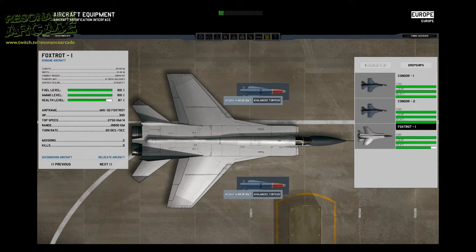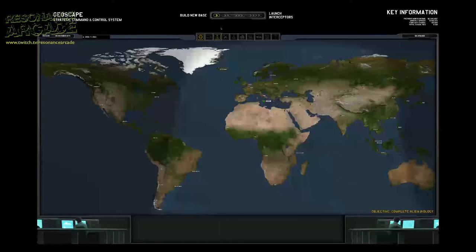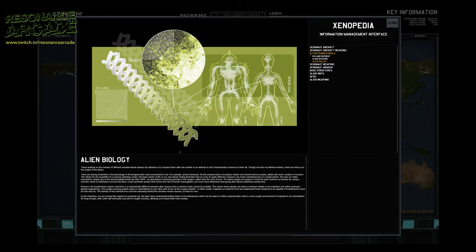The more bases you have, the more land you cover, the more UFOs you can capture, and the more staff you can house, because you only have a limited number of slots in each base to build certain buildings. Even though both games have base development, research, workshops, resource management, staff management, and soldier configuration, Xenonauts has a much more in-depth version of all of it.